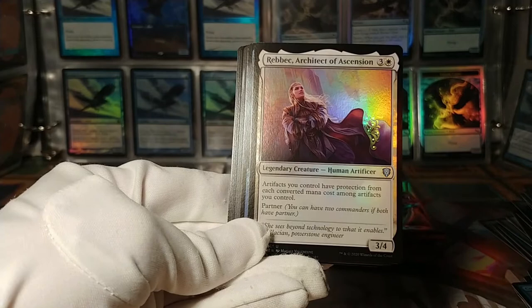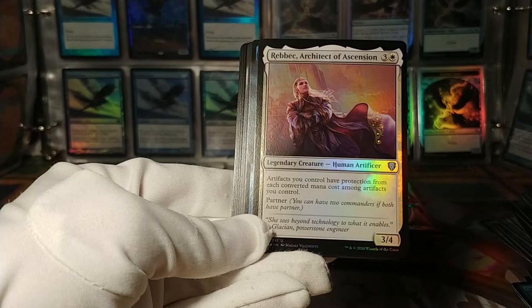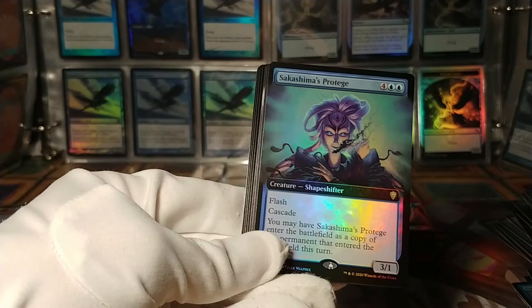Rebek, Architect of Ascension — that's rough to say. Artifacts have protection from each converted mana cost among artifacts you control. It's a simple effect but a powerful one, I guess.